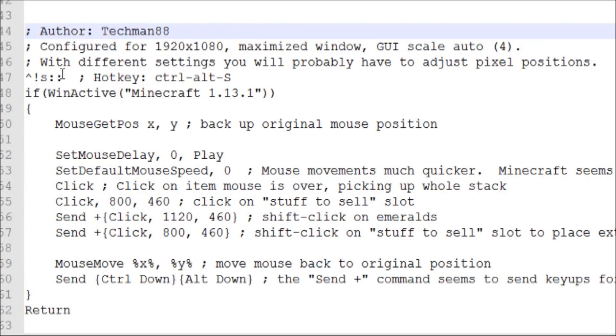I'm going to go through the Auto Hotkey script a little bit, just because you might have to configure this for your system or your preferences. This is set up for 1920x1080, and if you have a different resolution you will have to reconfigure this, as well as the auto GUI scale because that affects the villager trade window. The first thing you might want to configure is the shortcut — I used Control+Alt+S. Control+Shift+S might work better, but that's what I used.